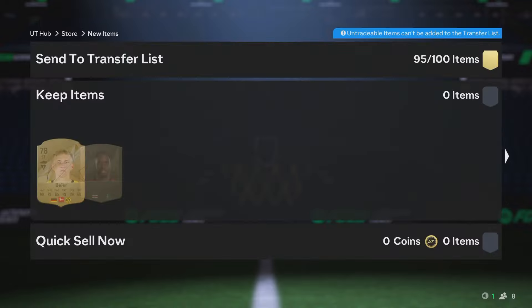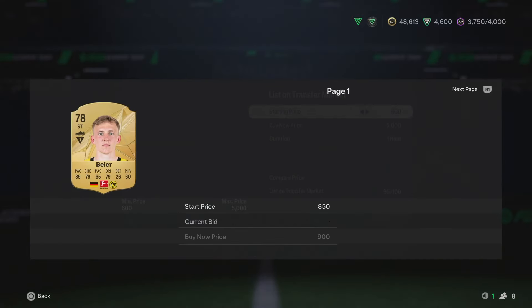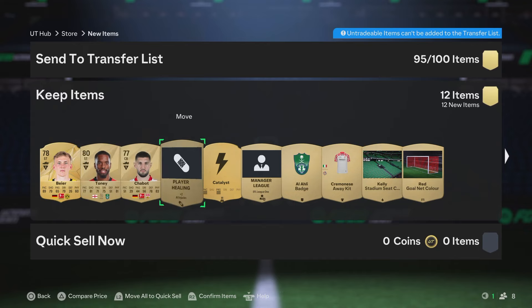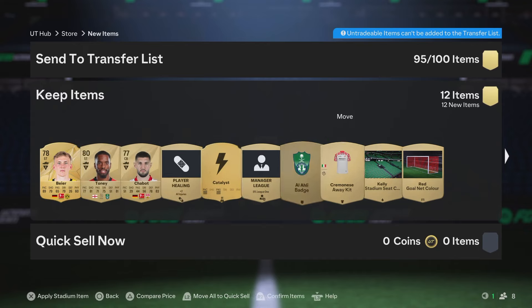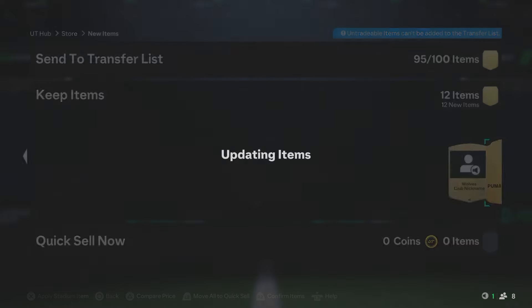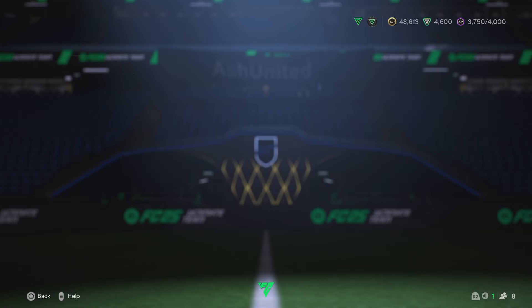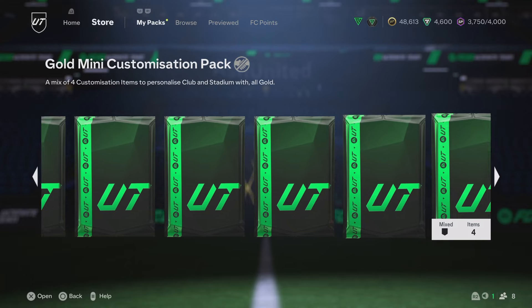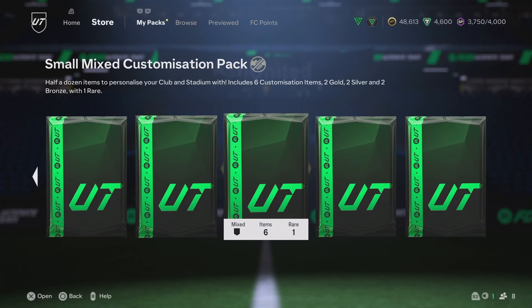His pace actually looks pretty nice, 89. We get some SBC stuff here. We get Tony there as well. We get a catalyst which is always nice — red gold nets. Decent, not too bad. Decent little premium gold pack there. We didn't have to spend any coins on it or anything. We've got a whole bunch of these decent packs.